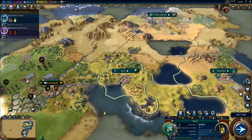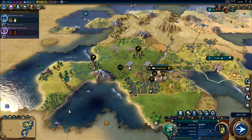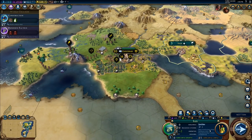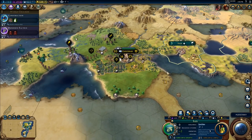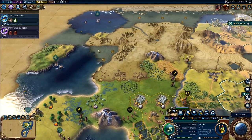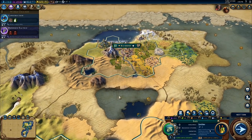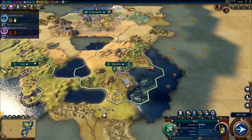Next turn — oh, we're straight on to next turn now, are we? They're done. Next turn. These are all exploring rounds. Ideally I want to go for some more expansion. I want to expand as much as possible.